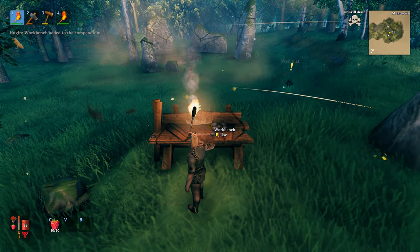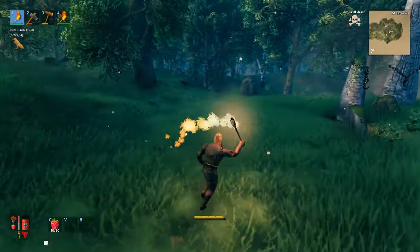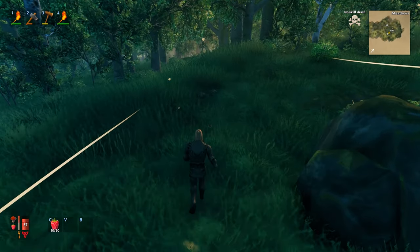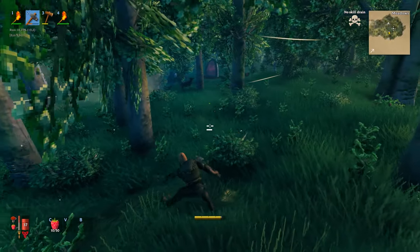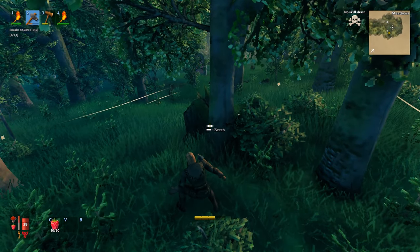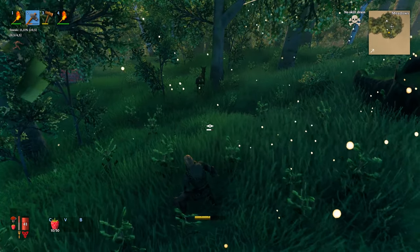Now that's done, we need to start making a fire and cook some food. We can make a fire immediately to get the rested buff. Right now we want to find something to kill — there's a deer and a boar nearby, perfect. We're going to try to use our sneaking skill.